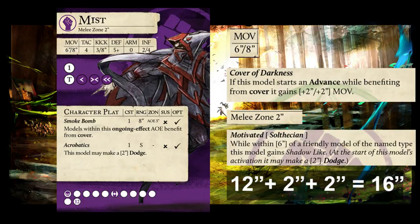I forgot to mention this earlier, so I'm inserting it after the fact: Grace has Quick Foot and can increase Mist's threat by another 2 inches.